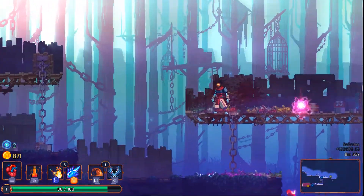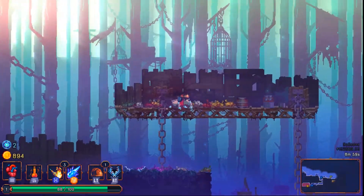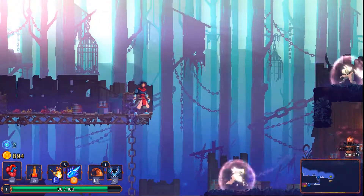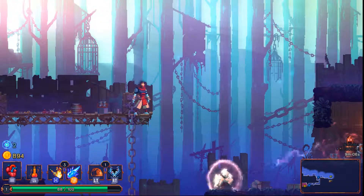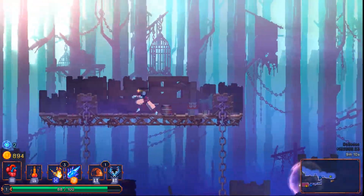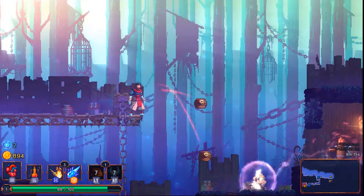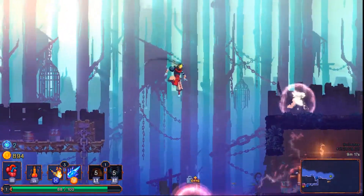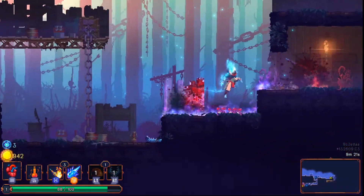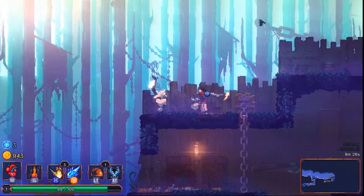We've got a shield somewhere. We don't want to aggro these guys until we find the shield, which looks like it's over that way. That's going to be tricky to get to. Maybe we just throw this out to distract him. I don't know if the biters were getting through the shield or if the shield just wasn't active when they were attacking.